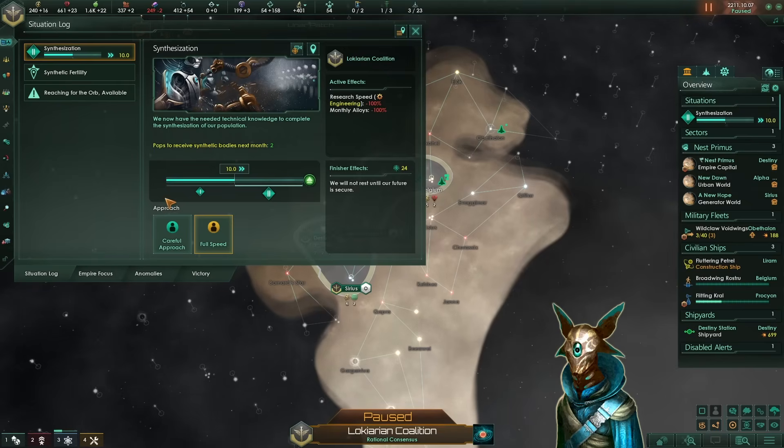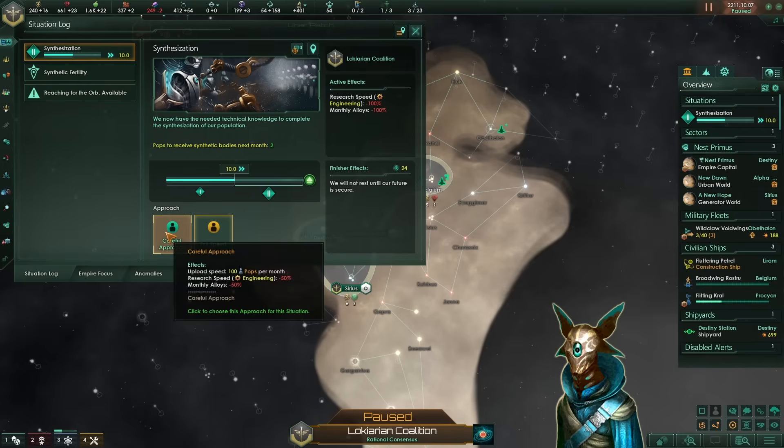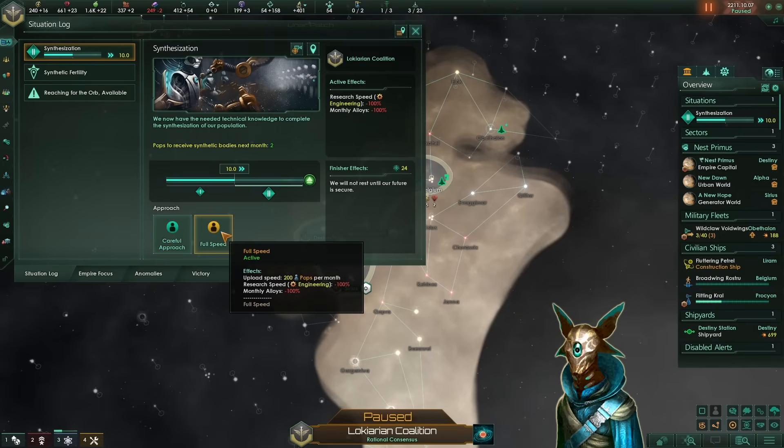First, what we need to do is set up our approach for the synthetization. We can either go with the careful approach, which will upload 100 pops per month to their new bodies, or we go with the full speed, converting 200 pops to their new bodies. I really prefer to use the full speed, because it will double the speed obviously, and in the early game we don't need that many alloys — and you're gonna see it finishes off pretty quickly.